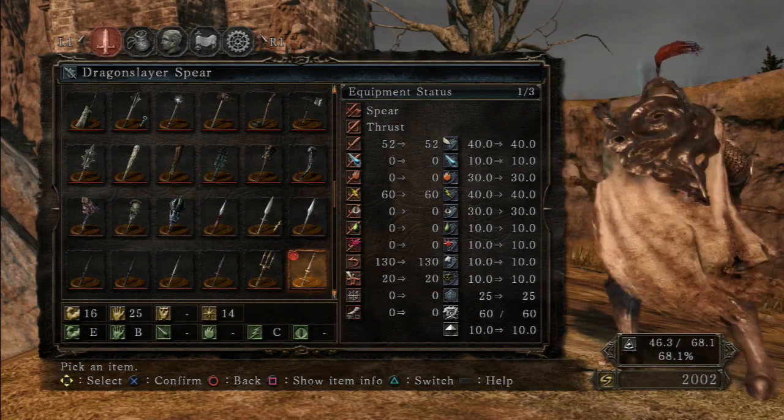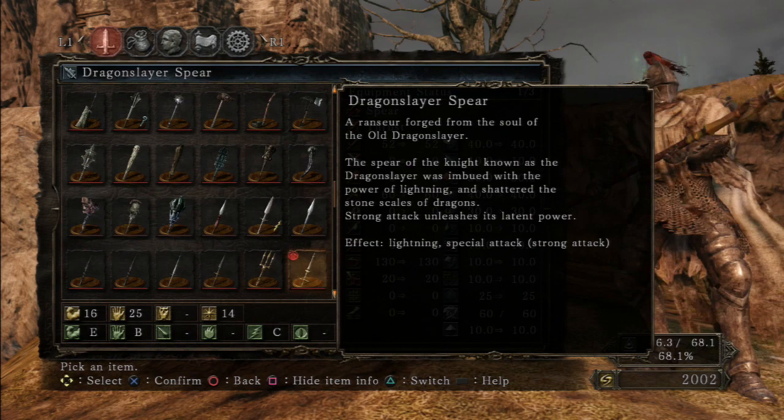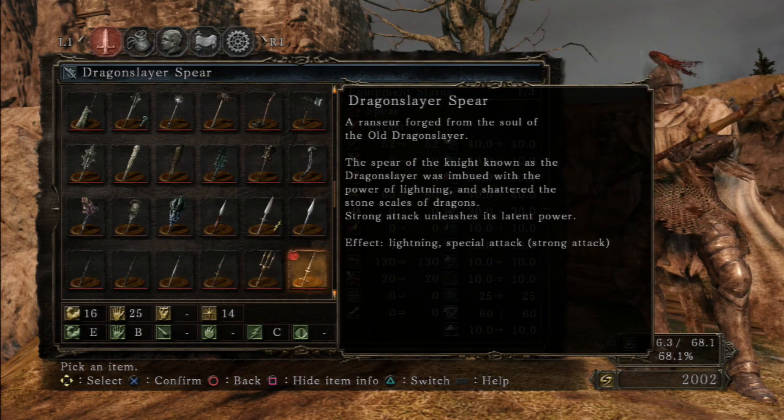Pretty cool — similar to the Lookingglass Knight Greatsword. Dragonslayer Spear: it was forged from the soul of the old Dragon Slayer. The spear of the knight known as the Dragon Slayer was imbued with the power of lightning and shattered the stone scales of dragons. Strong attacks unleash its latent power — affect lightning, special attack, strong attack.